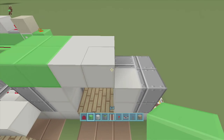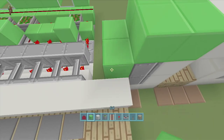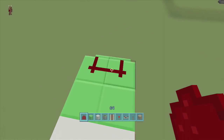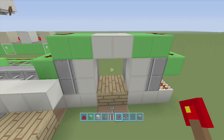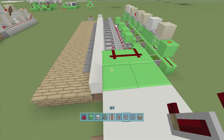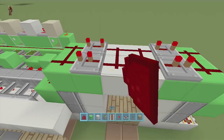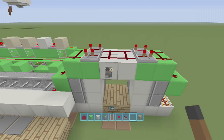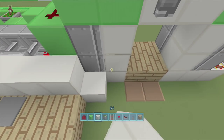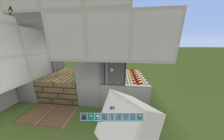Put four blocks of choice above the top pistons — I'm using lime wool — then come down a block above the powered rails on both sides. Put dust along all four positions on each side. On the front side, put a repeater going this way on two ticks delay, then another repeater on four ticks delay. Do the same on the other side — two ticks then four ticks — and connect them all in the middle with dust. That's your Jeb door. Toggle a lever and it opens and closes.